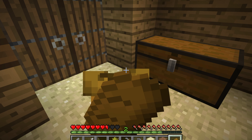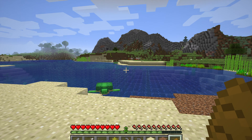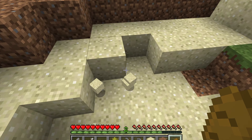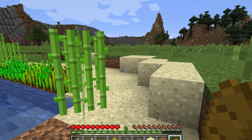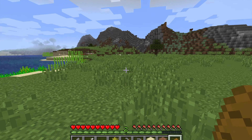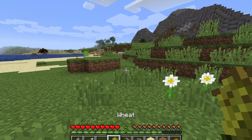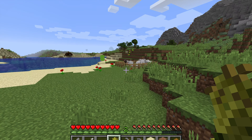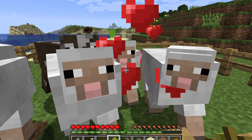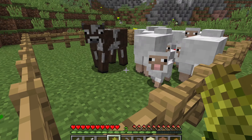I need some iron so I can shear the sheep and make a bed. I did find a cave earlier — I left a torch nearby to mark it because I'm pretty sure I saw some iron. On my way up there I'll go this way so I can quickly breed some more sheep. There we go — getting some experience points and building up a nice collection of sheep.